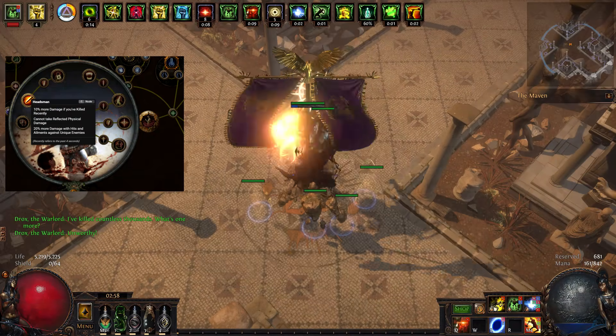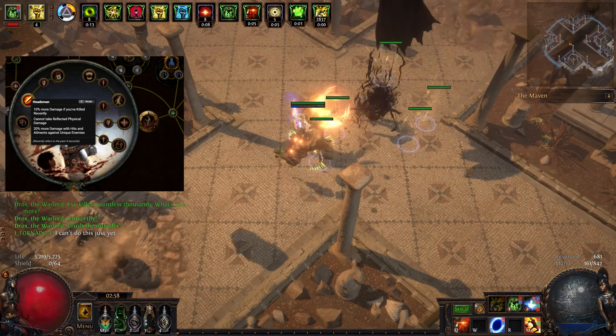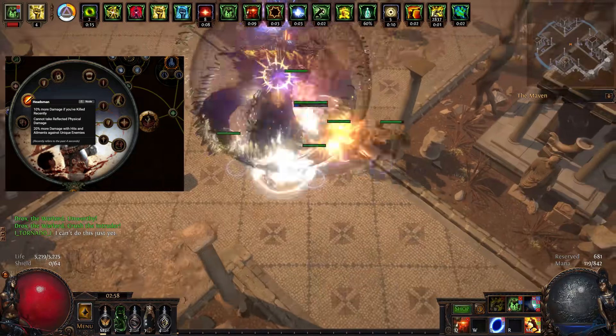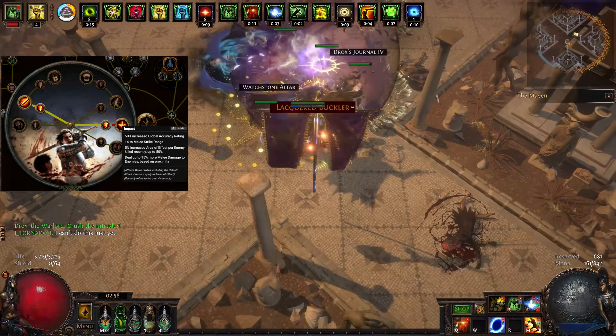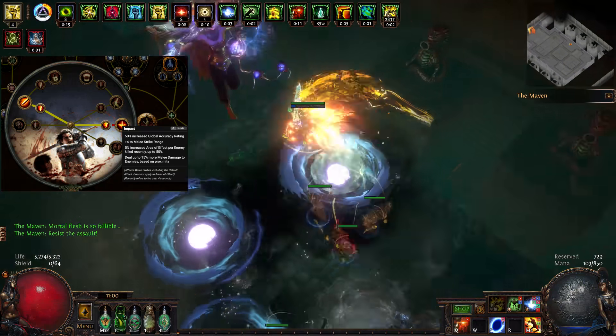First we go with Hidsman. This node is simply a pure damage boost against bosses, and we also get 10% more damage while mapping — basically all the time. Next we go for Impact, which provides additional damage based on the proximity between us and our target. With a skill like Flicker Strike, that bonus will be at its maximum all the time.